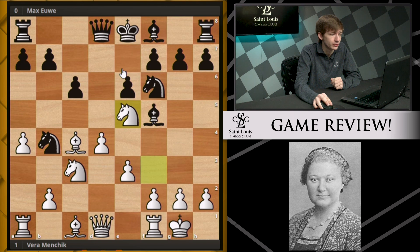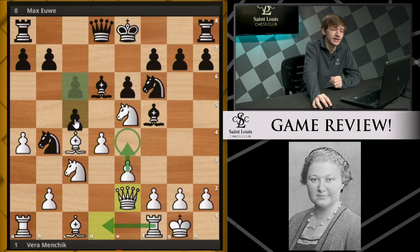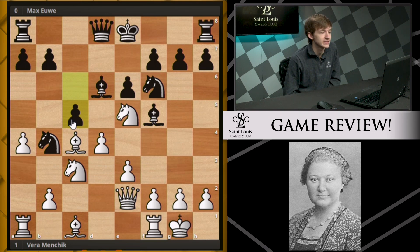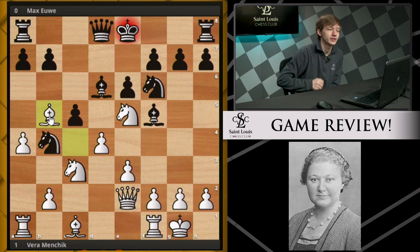Black continues with bishop d6, and now we see queen e2 — a very common move in the Slav, just preparing this break with e4, supporting the pawns from behind, and also allowing the rook the very nice d1 square. And now black plays a very silly move, which is c5. It's simply a little bit too early to go in for this kind of pawn break.